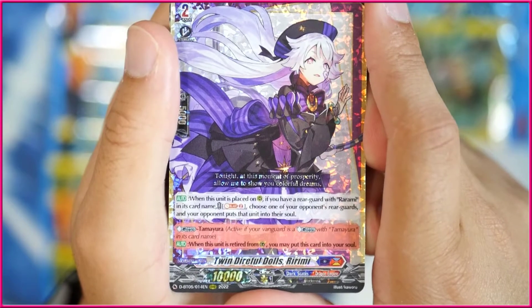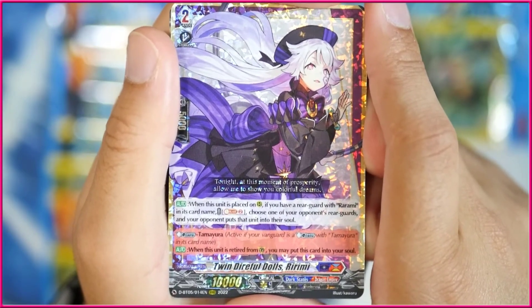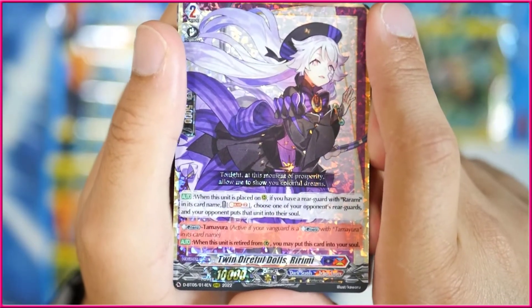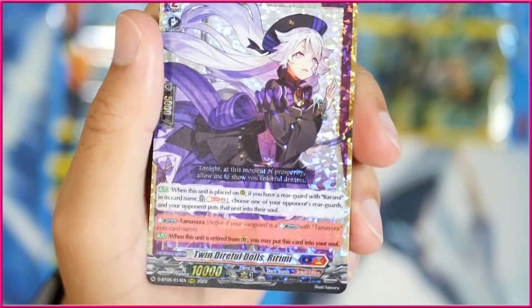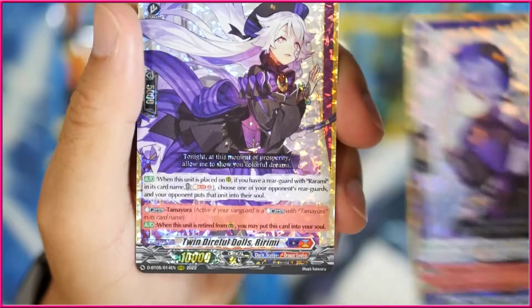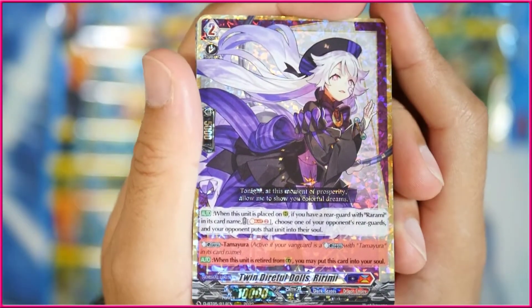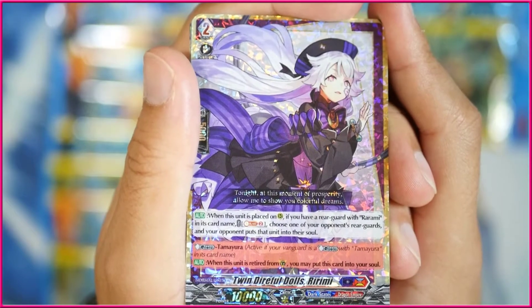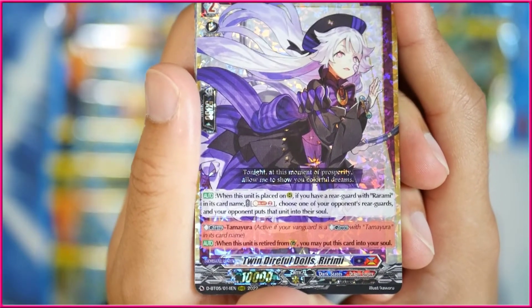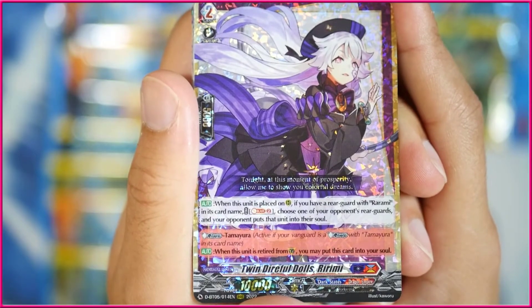Our triple rare here is gonna be Twin Direful Dolls Rimmery. I actually have, I think, a play set of each of the dolls — I might be missing one, but I'll have to see. This matches with the other doll that we saw — these are both for Tamayura. What this does is, when it's placed on rearguard circle, if you have a rearguard with Rimary in its card name, Soul Blast 2, choose one of your opponent's rearguards and your opponent puts that into their soul. And then if you have Tamayura as your vanguard, when this unit is retired from guardian circle, you can just put it into your soul. Very sick.